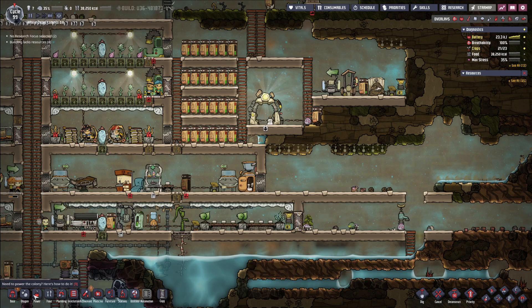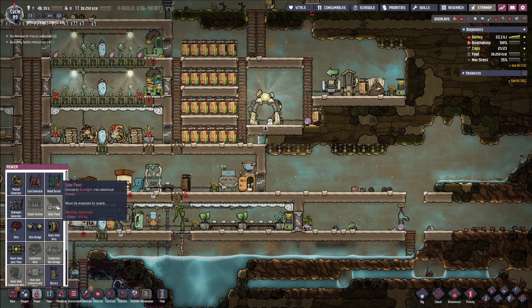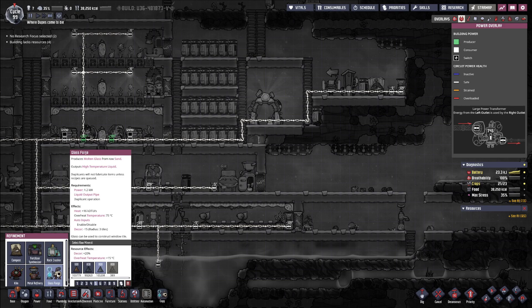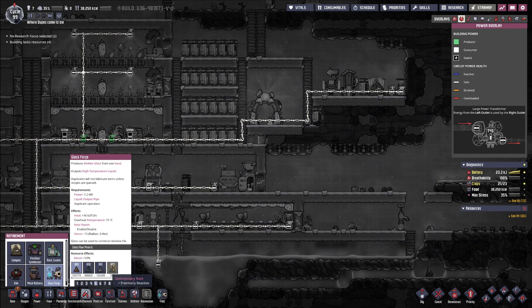To make the solar panels I need 200 kilograms of glass. This machine makes glass - it produces molten glass from raw sand and outputs high temperature liquid. Awesome. Let's have a look - overheat temperature plus 15. Does that mean it overheats more or less? I'm assuming more. Sedimentary rock, thermally reactive - that's probably not a good idea to make it out of that. I've got tons of sandstone, so I'll just make it out of sandstone.